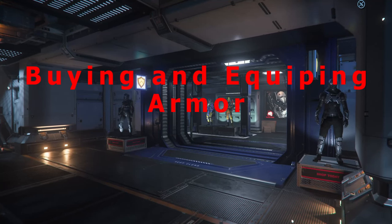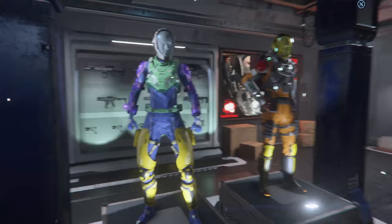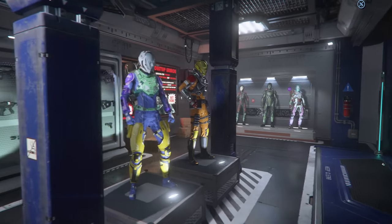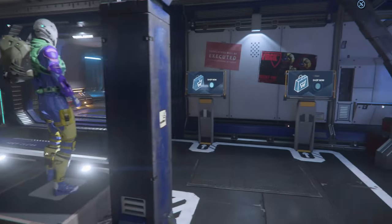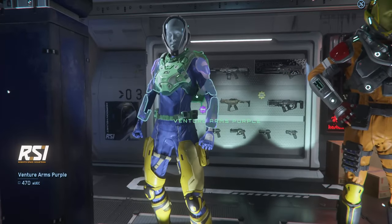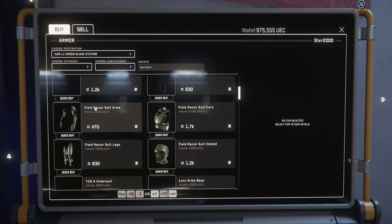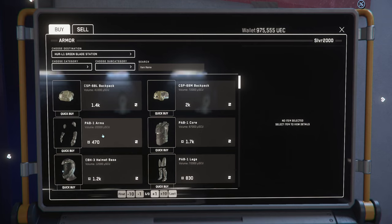We are going to talk about equipping armor now. There are a ton of different types of armor within Star Citizen - you're going to have your basic very light armor, light armor, medium armor, and super heavy armor, all of which can carry different sizes of backpacks which carry different quantities. But we're just going to go into the basics of getting your armor on. You can walk up to these displays and pick individual parts, but it's easier to see the whole collection by going into the shop menu.